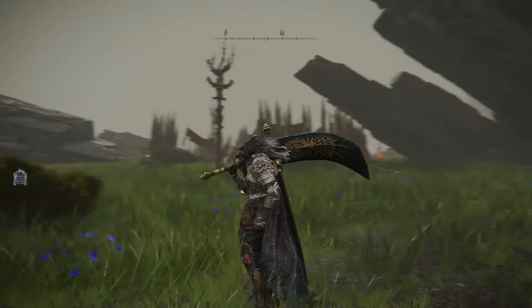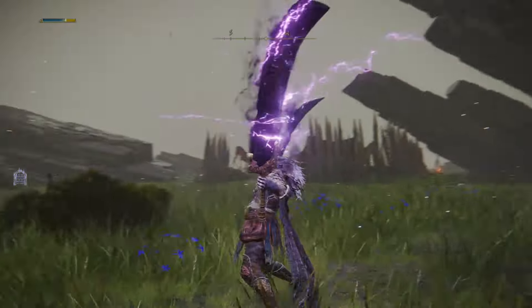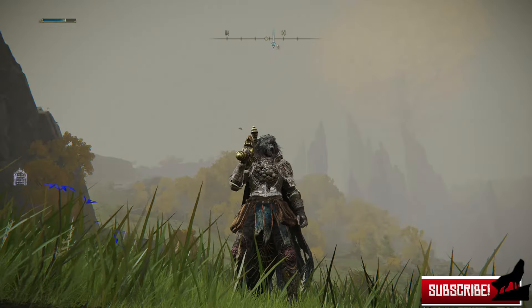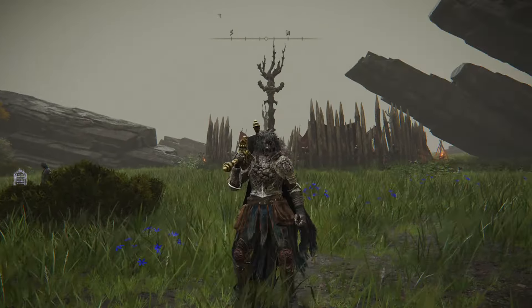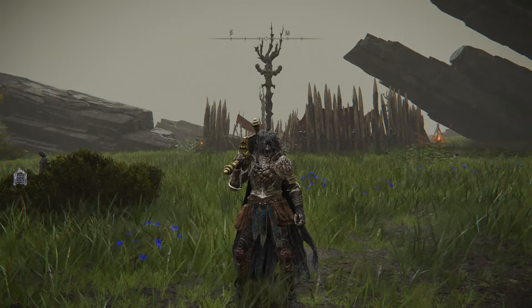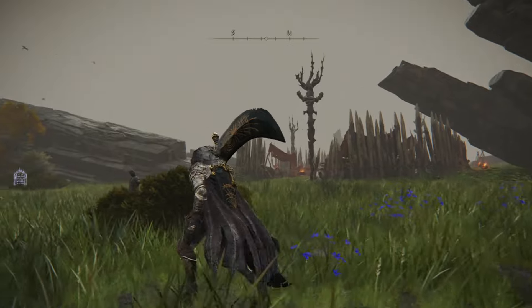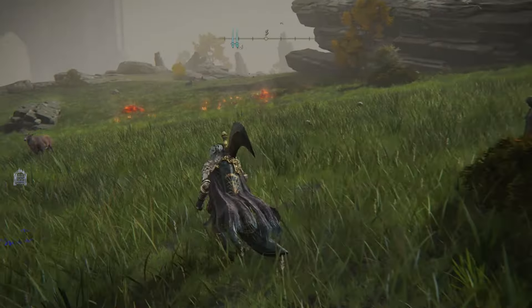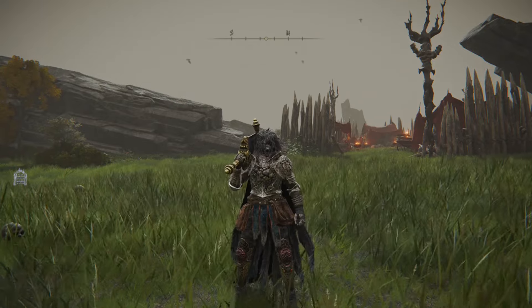All right, now let's use the Star Caller Cry skill. I like this area where I test my weapons — the enemies are over there at the camp discussing life and having a good time, and we're going to bring some disruption. Keep in mind this is live gameplay.